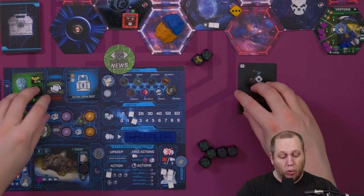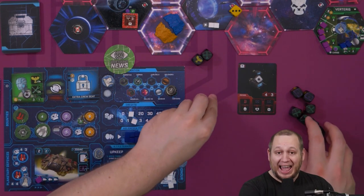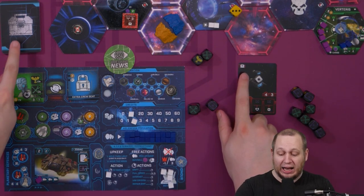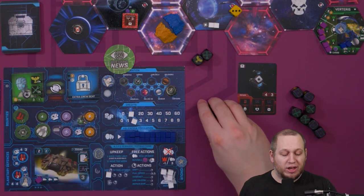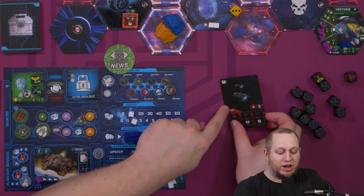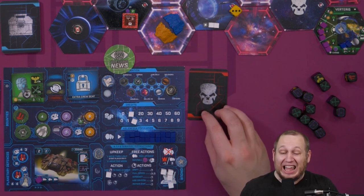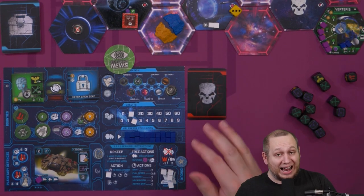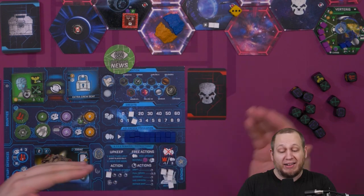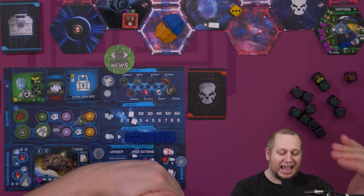The fight continues — everyone takes all their dice back and re-rolls, and we keep going until someone wins. If you win, you get a loot card which gives you a bonus. You also keep the card to show you've destroyed them, placing it next to you. This gives you a bounty income worth two credits and a point each time the bounty income happens. The more you kill early on, the more income and points you get later in the game.